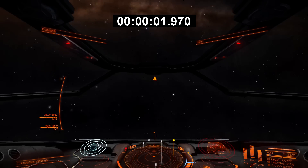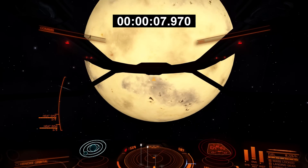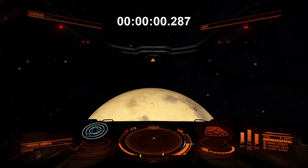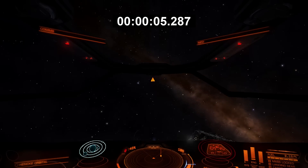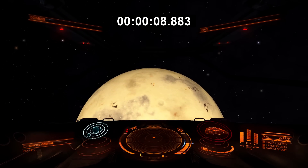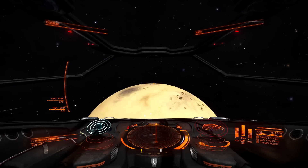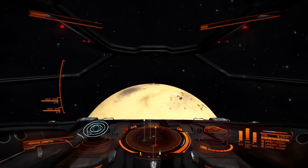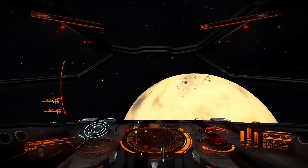Moving to pitching at blue zone speed in the Sidewinder. The heavy ship takes 9.066 seconds, and the light ship takes 8.883 seconds - a difference of only about 0.2 seconds. I was expecting more; the Eagle had almost a one second difference, but for the Sidewinder this is really minimal. There's not much point in making the Sidewinder lighter for pitching.